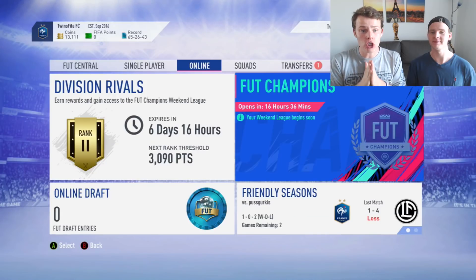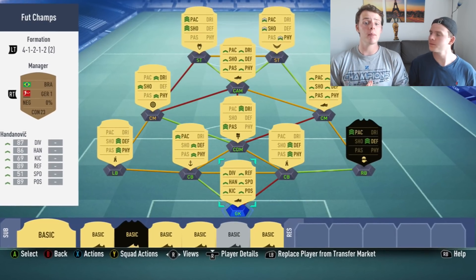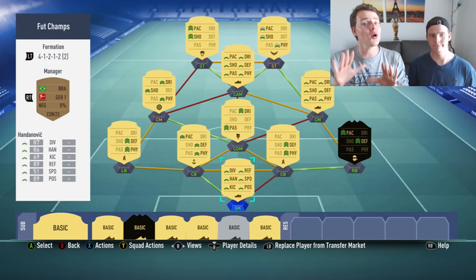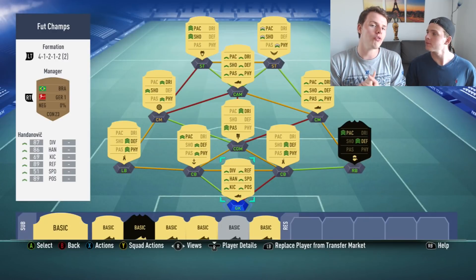Welcome back to Road to Glory episode 11. Today we're gonna show you our first ever FUT Champions team on FIFA 19. This team is really good and we are super excited to kickstart FUT Champions with this squad. The budget is around 250,000 coins. If you're hyped for the return of FUT Champions, smash a like and subscribe. The aim of this series is to finish top 100 with a club we put zero money into.